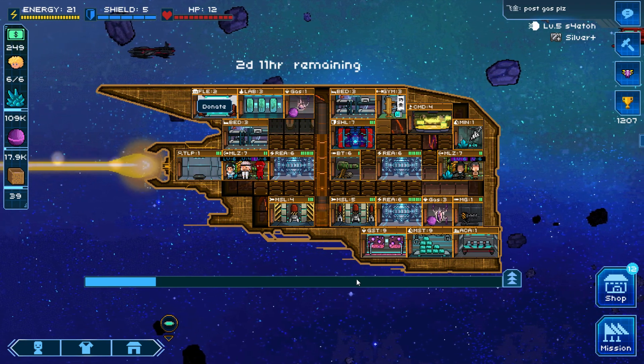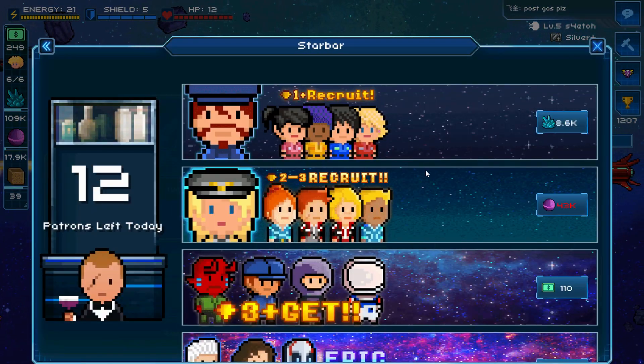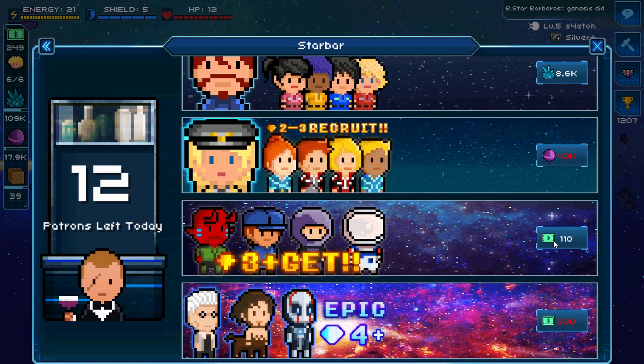Tip number 4: getting better crew. There are a few ways to get crew. The first is crew draws using three different currencies: minerals give you a crew of one gem and above; gas gives you crew of two to three gems; and Starbucks, the in-game currency, can get you crew ranging from three stars all the way to five stars. Something to note is that for the hero draw, where you spend 100 Starbucks, the very first draw will always give you a five-gem hero tier unit — so make sure to prioritize that.